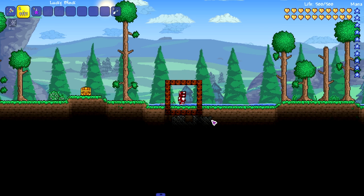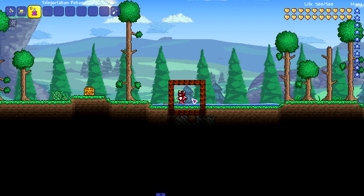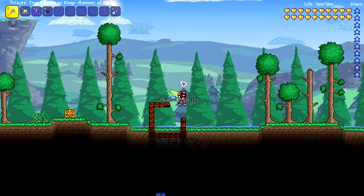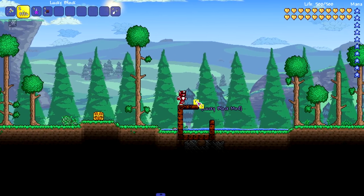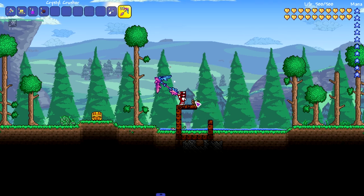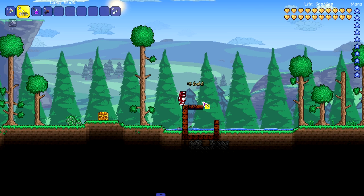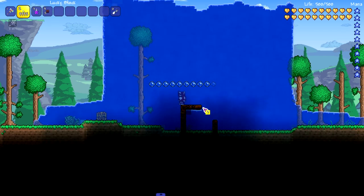Let's see what the second one does. It gave me a teleportation potion — imagine if I wasn't in hard mode and didn't have a pickaxe to break through all this. I'll just build on top of this and keep stacking everything up to see what happens. Money — that would be good. Obviously when you open lucky blocks there's a gamble; it's a high risk, high reward situation.